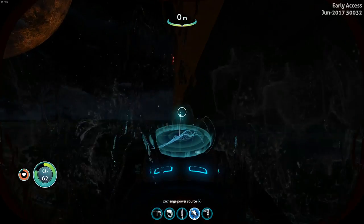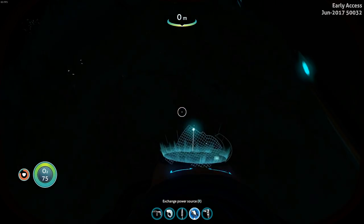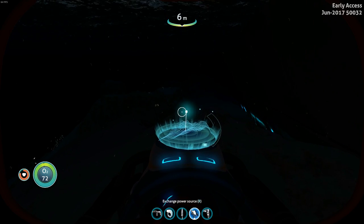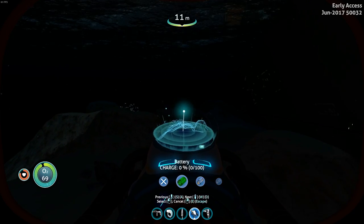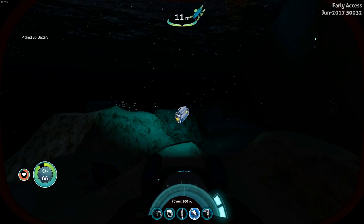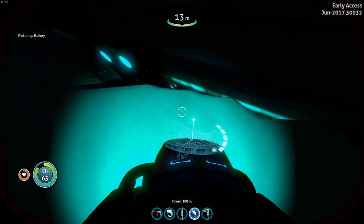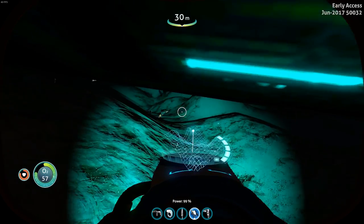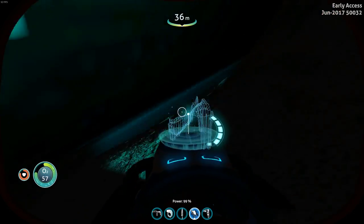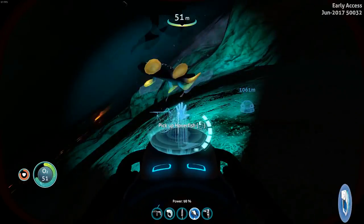Let's head up to the surface, get some more air. Let's turn on the flashlight if I remember how — and I don't. Oh, because I'm out of power. Okay, there we go. I'm not sure if the light makes it better or worse; it kind of makes it a little bit more creepy, I think. Hopefully I don't get stuck down here.